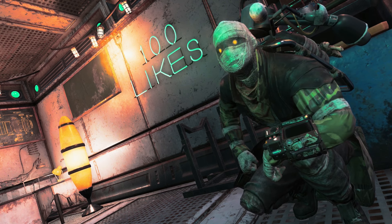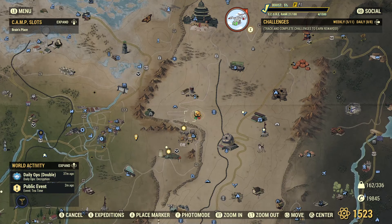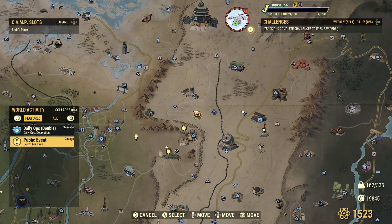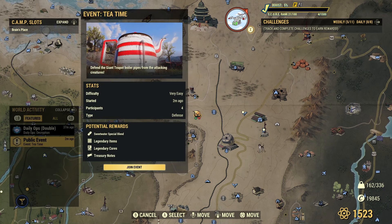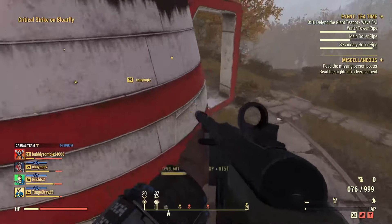Up next is to make sure that you join public events. How do you get to one and see the rewards? Open up your menu and you can see down in the bottom left there's a public event going on named Tea Time. Tea Time is not a great public event — it doesn't have crazy rewards and it's very easy — but you can see you get Sweetwater Special Blend, Legendary Items, Legendary Cores, and Treasury Notes. Treasury Notes are important because you can hand them in to get Gold Bullion to then buy lunchboxes to give you even more XP. Let's go hop in and help out.